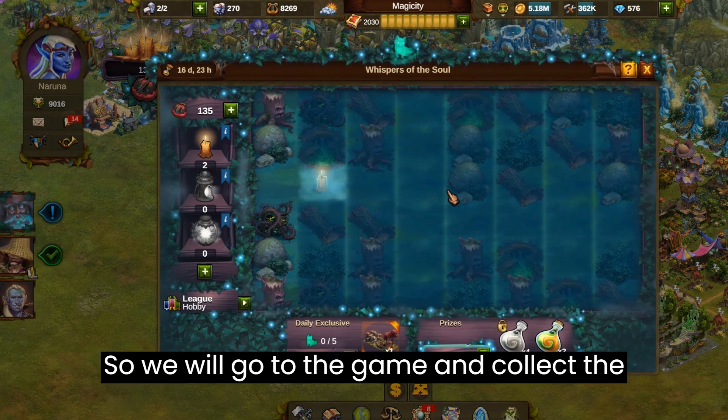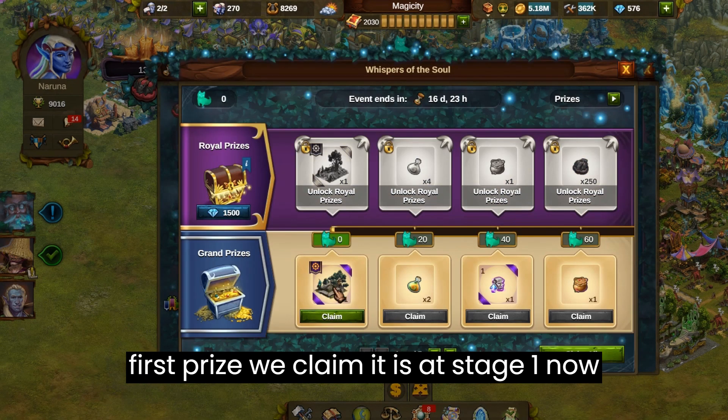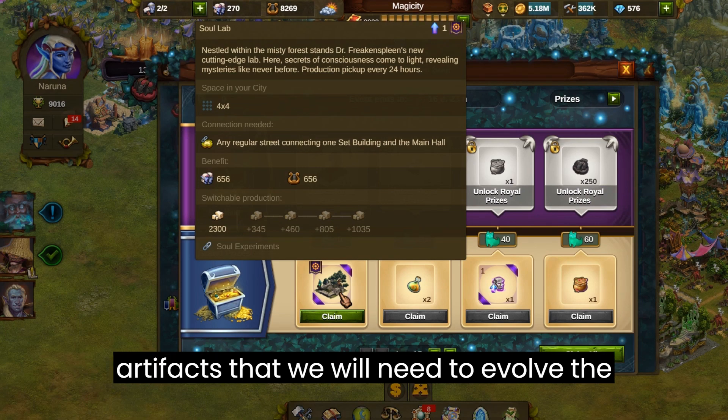So we will go to the game and collect the prize from the timeline. This is the first prize we claim. It is at stage 1 now and we play the event to collect the artifacts that we will need to evolve the building to the next level.